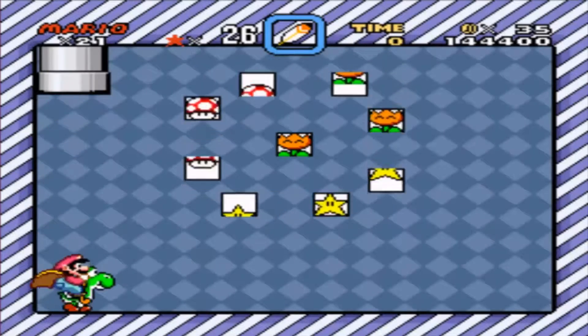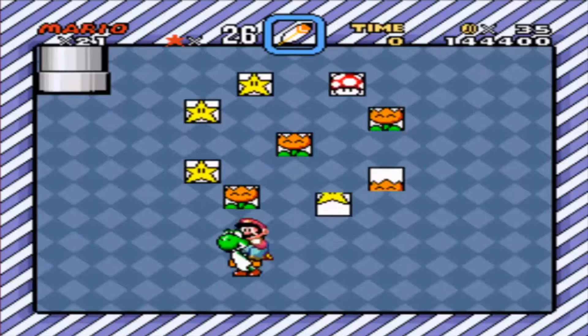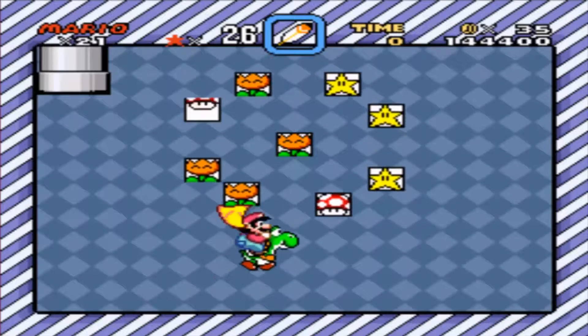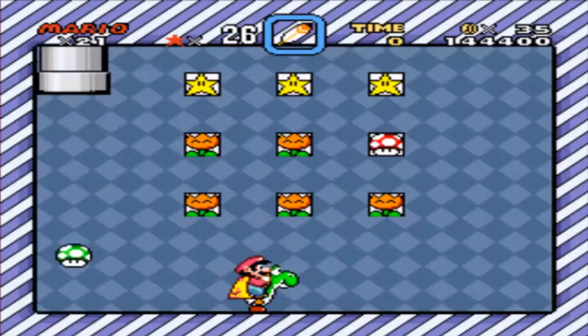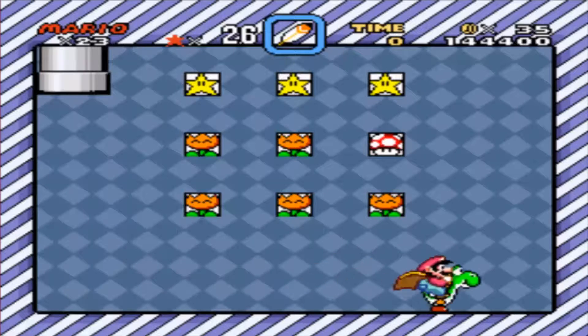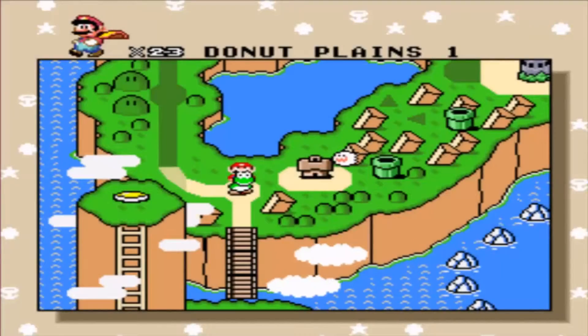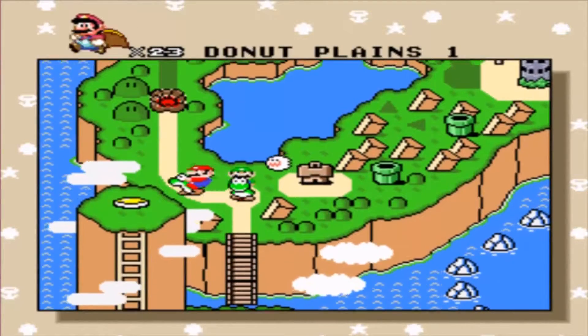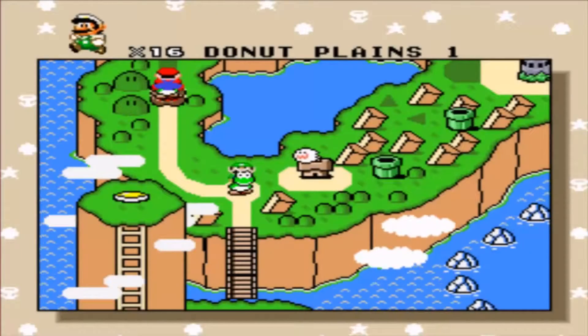What happens when you get over 100 bonus stars from hitting the tape? You get a bonus game. Basically you're trying to match whatever is on there. There are spots that'll automatically give you complete flowers — there's some kind of trick to it. I know if you have fire power and stay in the far left area, you always get a star. There are tricks to it that I'll be trying to show. We'll be going into Donut Plains 2 next with Luigi.